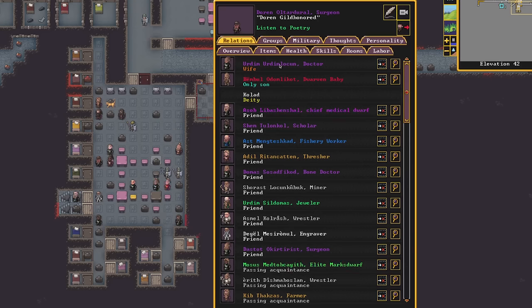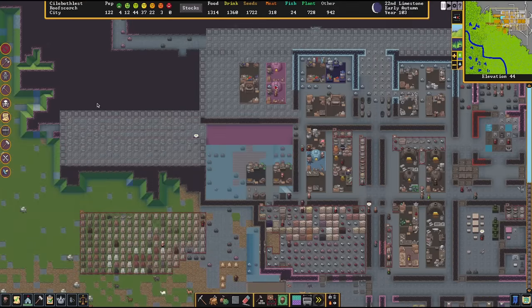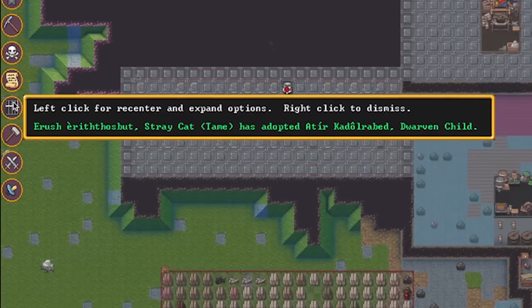As nearby patients cried out in pain and enemies were at the gates, they held an impromptu wedding in the ER, officiated by a friend. Poignant, as though they decided that if their lives were threatened, they would rather die married than apart. Hilarious, because a patient was mid-surgery, and everyone involved was spattered with blood. These stories are everywhere in Dwarf Fortress, and finding them is part of play.